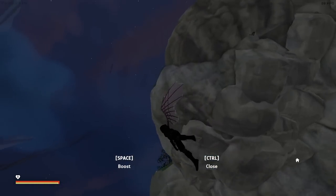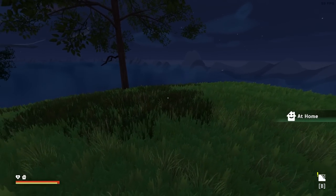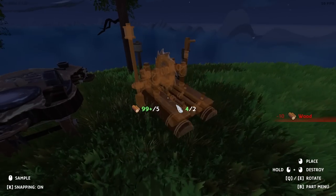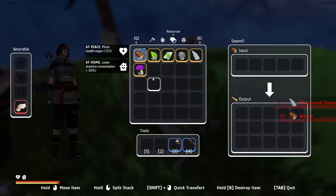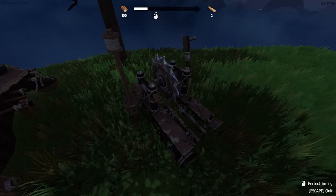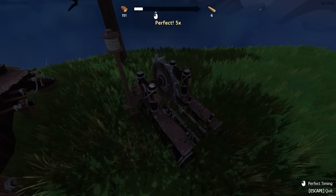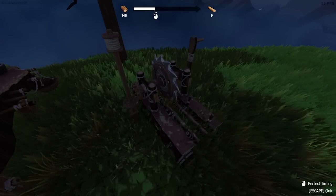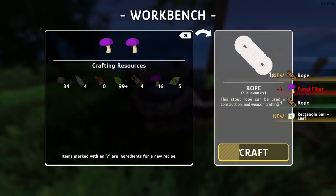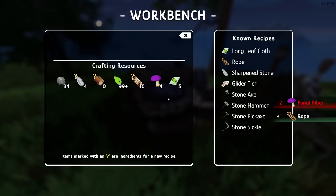All right, let's do it up here. We'll make a workbench and then a saw bench. To saw wood you hold down E, and if you left mouse click at the perfect time it saws faster - or you could just go AFK and wait for it. I'll just keep doing the perfect timing. We'll go for 10 planks. We put mushrooms in here and that gives us rope - I'll make 10 rope.